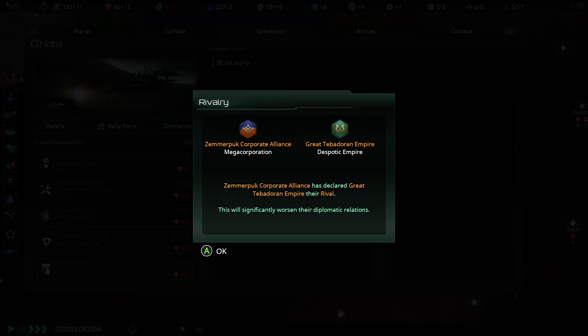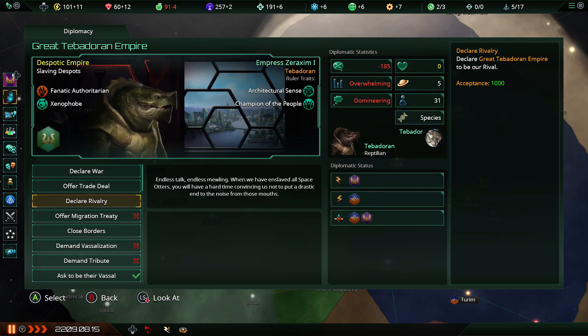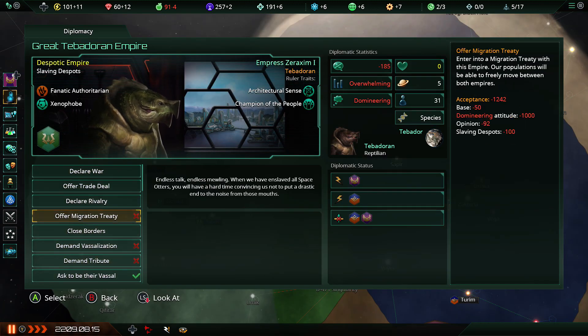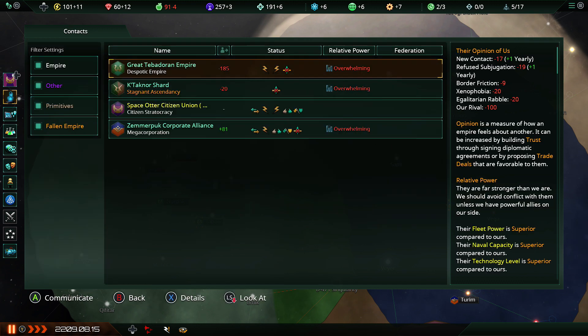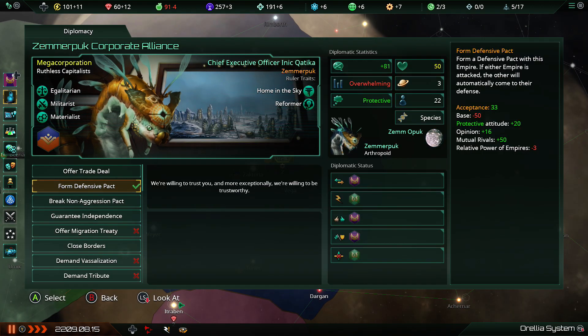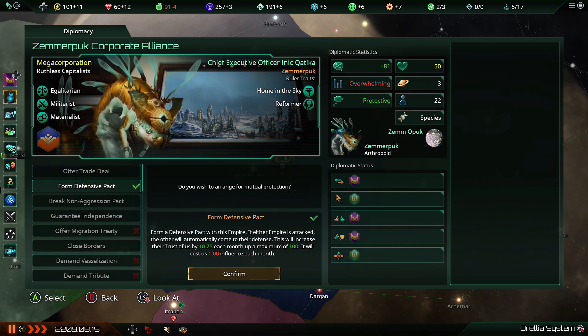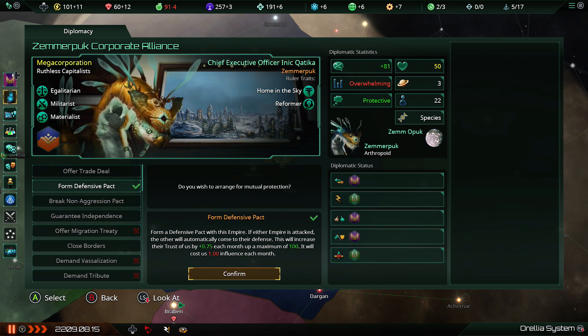Yeah, the two guys to the north have declared rivalry. This works for me — I've decided that you are going to be my rivals too, because then I'll have a common rival with the Zemmapucks to the north. Screw you, that's bonus influence for me anyway, which is good. And now these guys are up for a defensive pact — better and flipping better. That is going to cost us influence, but I'm also gaining influence for being a rival.